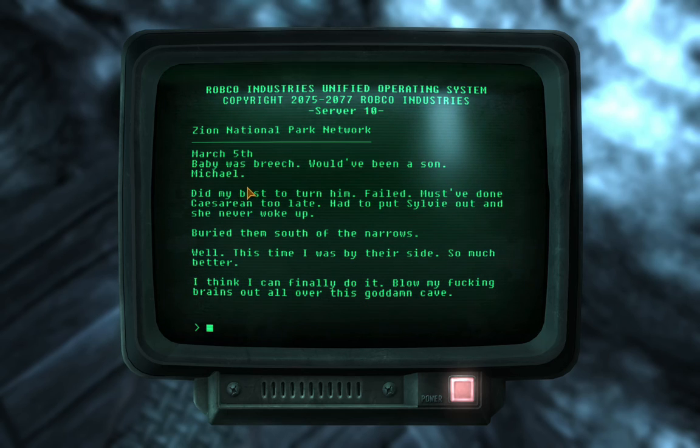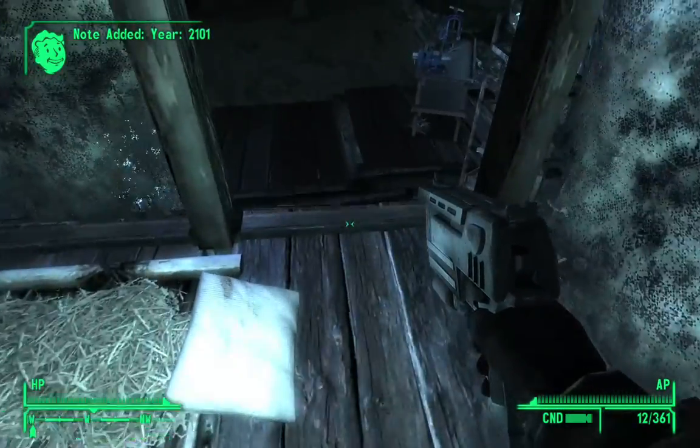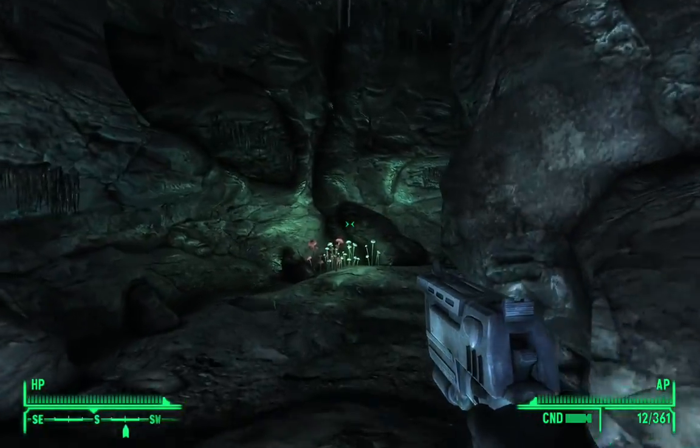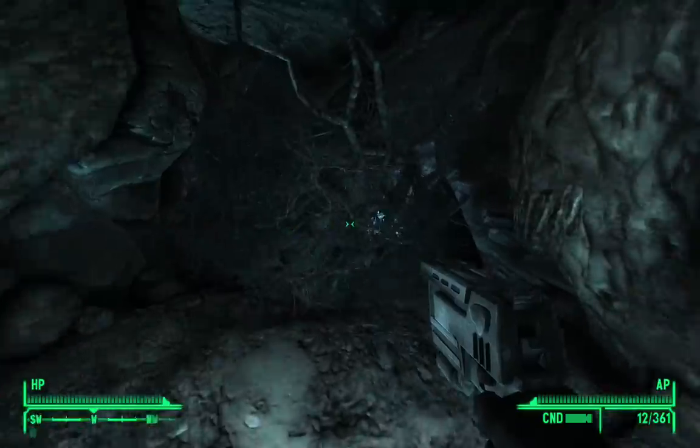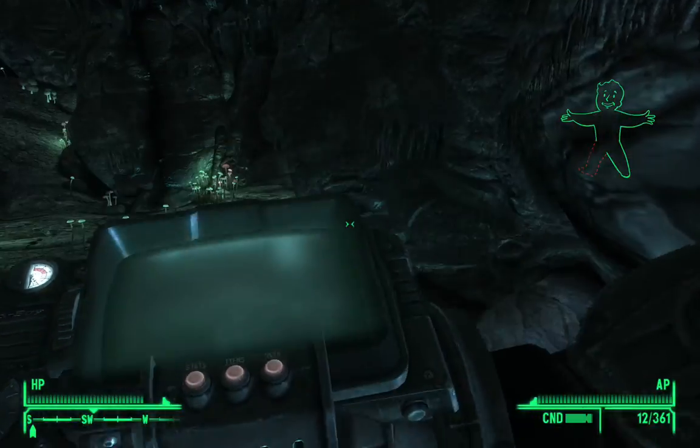Year 2101, March 5th: 'Baby was breached. Would have been a son — Michael. Did my best to turn him. Failed. Must have done the cesarean too late. Had to put Sylvie out. She never woke up. Buried them both in the Narrows.' This time I was by their side — so much better. 'Think I can finally do it. Blow my brains all over this cave.' Yeah, that's depressing. But I really like this story — I genuinely think it's one of the best things you can get in Fallout. I really like the texture models of this weathered 10mm pistol too — the finishes have worn off.